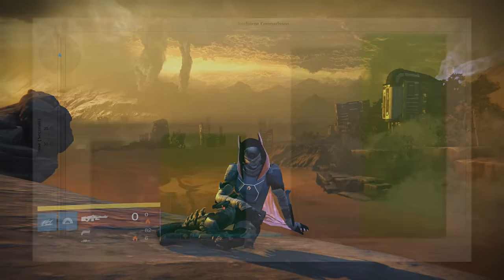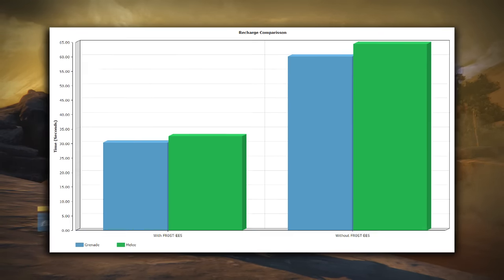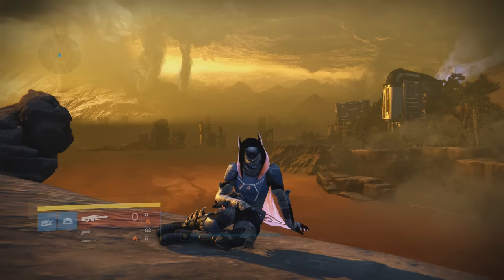Here I made a little nifty chart — or graph, sorry — showing you with the Frost and without the Frost the times for the grenade and strength. It's basically half, so that's actually a pretty decent amount of time cut off.